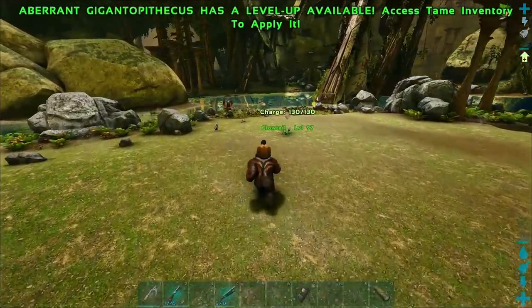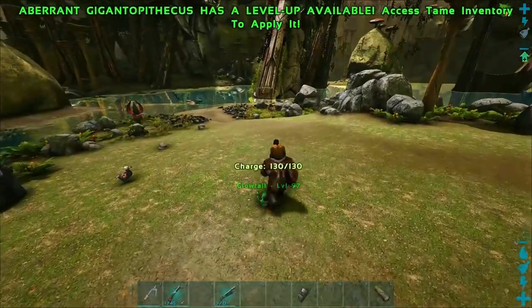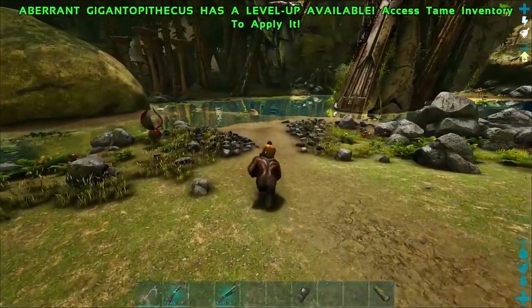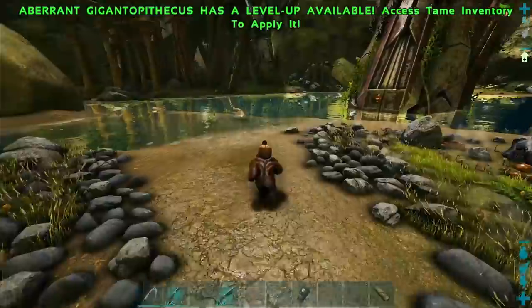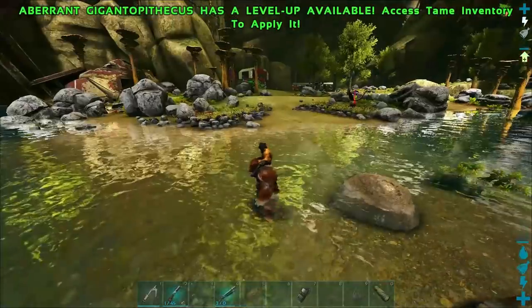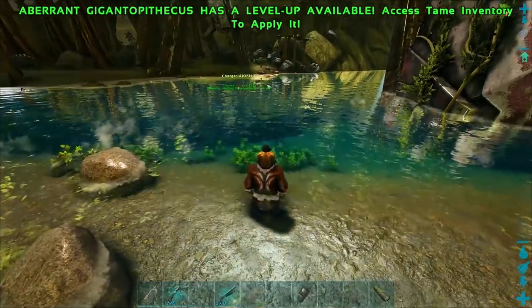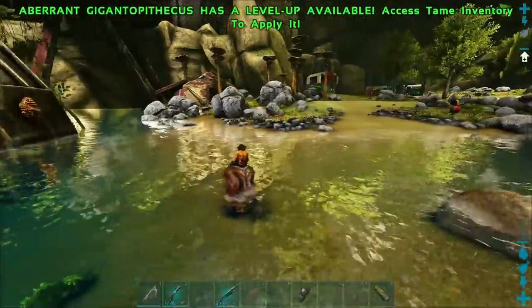Here's the first glow tail that we threw with the Gigantopithecus — that's impressive, it's not crab-impressive but that's impressive. The other glow tail is out there floating in the water — that's quite a bit farther, but not as big of a difference as I thought it was going to be.